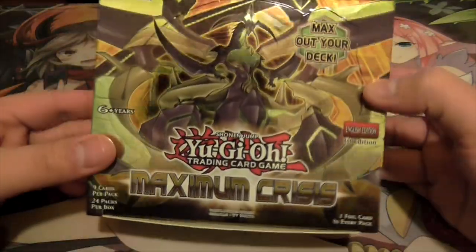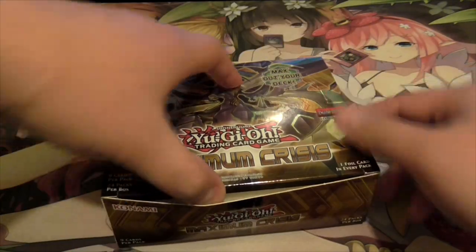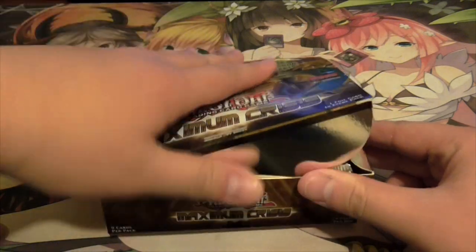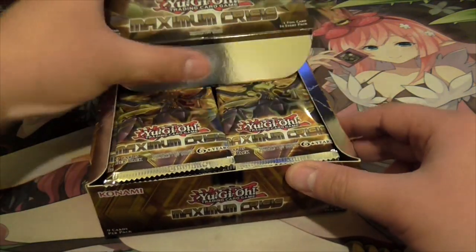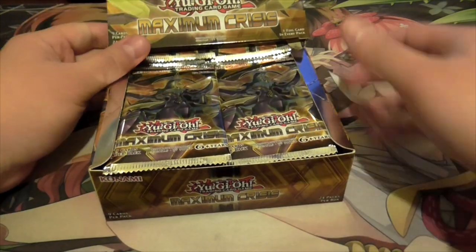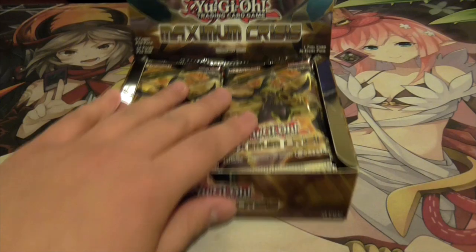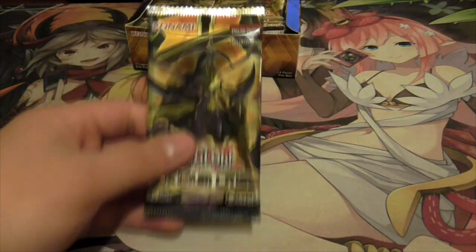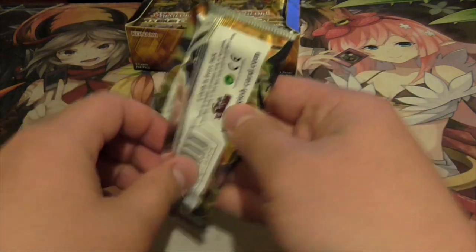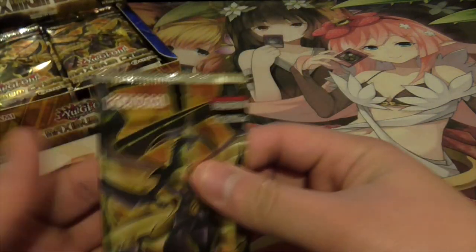From this set I'm looking for Ghost Ash - obviously everyone's looking for that. That's the highest value card in this set. 24 packs per box as usual. This is the last set I believe in the Pendulum era of Yu-Gi-Oh!, so hopefully we get something good. I believe the Zark cover card is a secret rare as well. Let's go and see if that's packed.